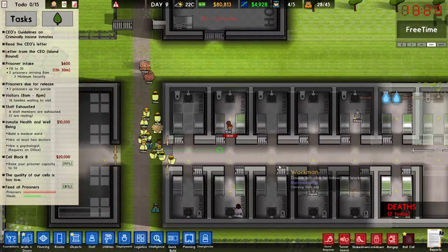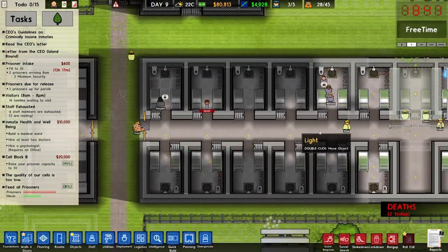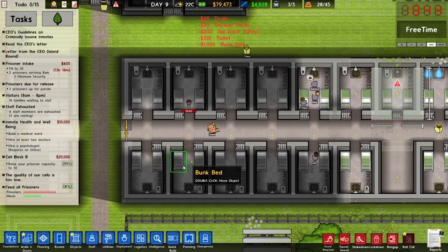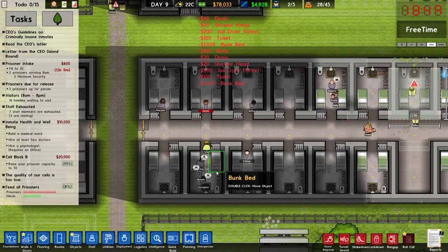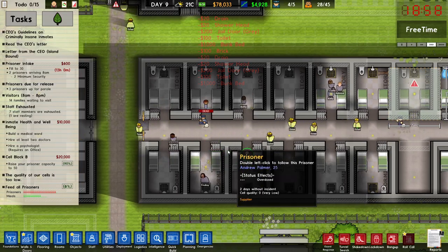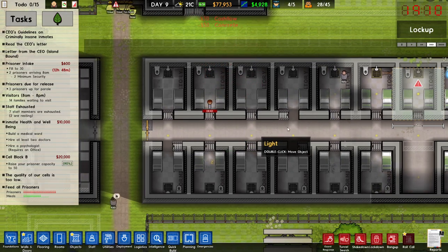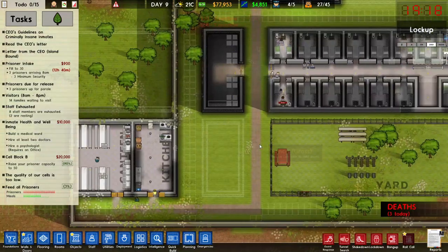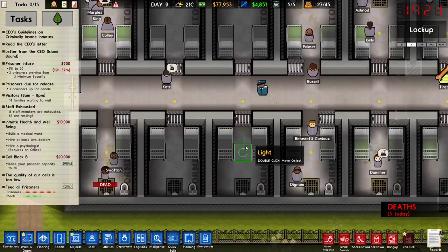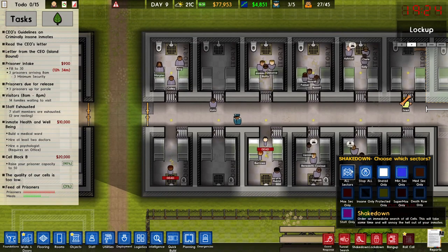Wait — what is going on? Someone overdosed. And where's the other one? Hey, you're tired — I think that was the cell where the other one might have been. Well, it's not ideal. Are you kidding me — okay, a guard overdosed too. You know what, let's do a shakedown. There's too many drugs in this prison.